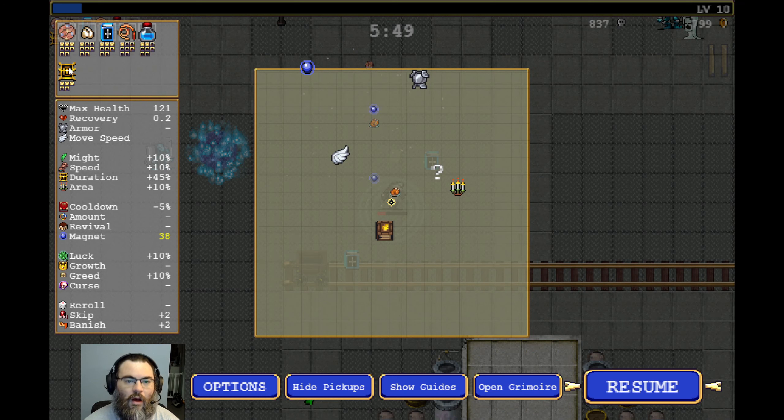Now that there's a bunch of experience on the board — perfect. Grab that Spinach, get some extra damage. Laurel is good. I'll take the Laurel — I suck at this game, I could use a shield to keep me from taking damage. And I immediately needed it. The Dairy Plant is not as easy as one might think — you would think a dairy plant would be rather safe from vampires, but apparently not. Zap that Minotaur — yeah, get him.